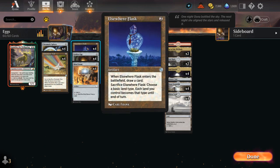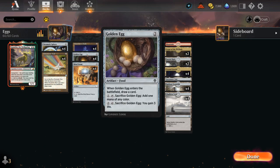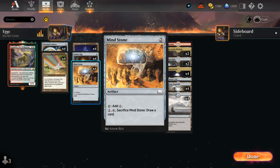Cards like the Elsewhere Flask, which draws a card when it enters. There's Golden Egg, which will also draw right away. And then Mind Stone will essentially ramp us if we can play it for free, as it can tap for a colorless and can later also be sacrificed to draw a card.